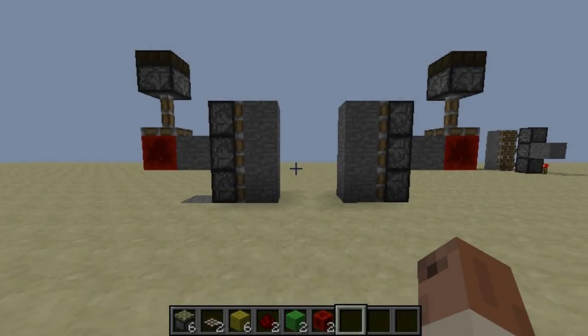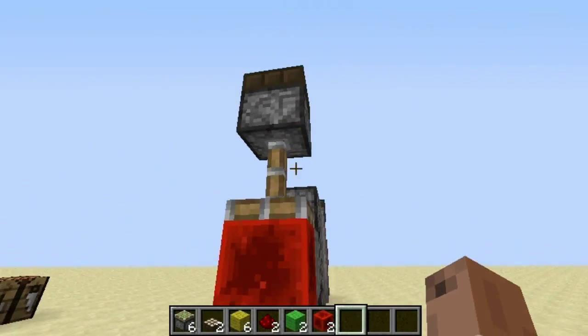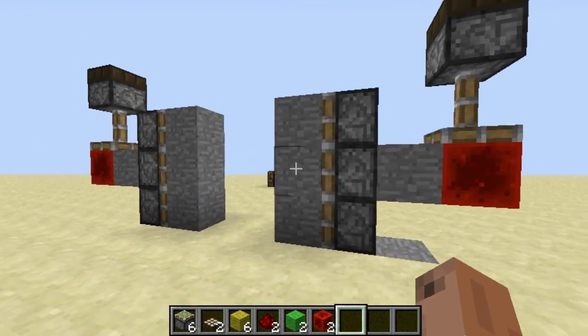Hey guys, this is Rolf O'Galpter and today I'm going to show you how to make a 2x3 Minecraft Piston door that is activated by Daylight Sensors. So it is open during the day and closed during the night.